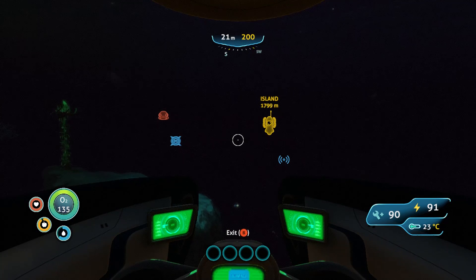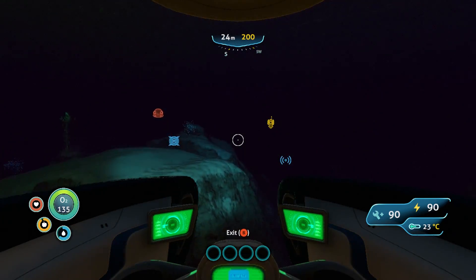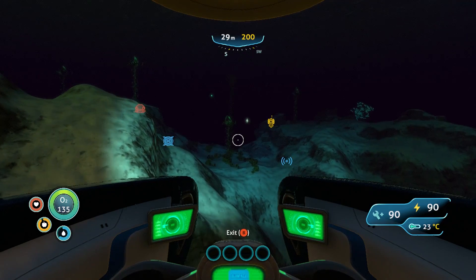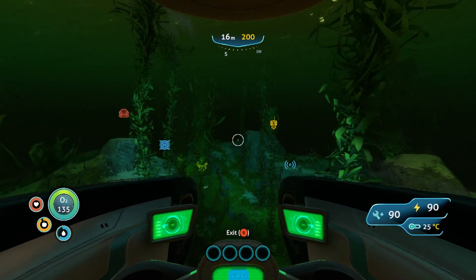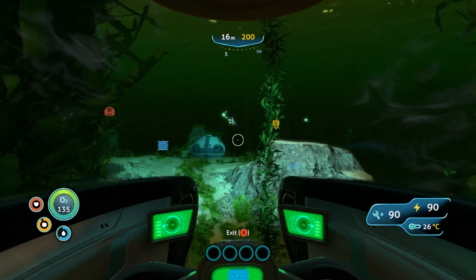We already have all three engine fragments, so we're good on that front. The Cyclops is comprised of nine different fragments: three engine fragments, three bridge fragments, and three hull fragments. We already have the engine — we need to find the hull and the bridge. That's one of the main things I want to do today.